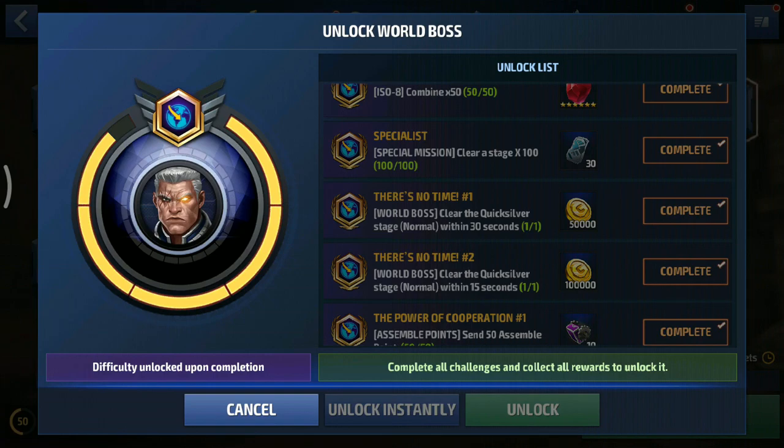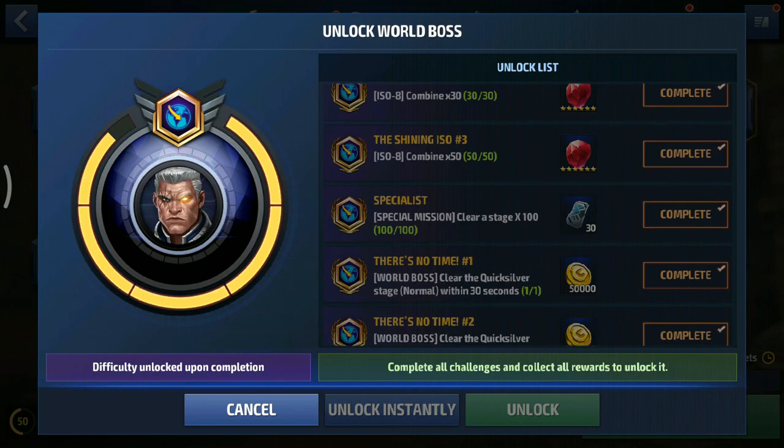It should be manageable because it's only the normal world boss and not ultimate - ultimate is a bit heavy. Quicksilver does not have his world boss ultimate stage yet. For special mission clear times 100, you can clear 20 times a day so it'll take you 5 days to complete this one.